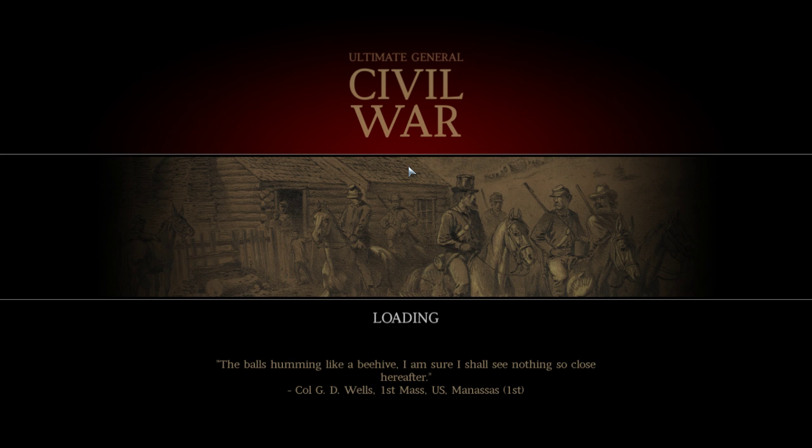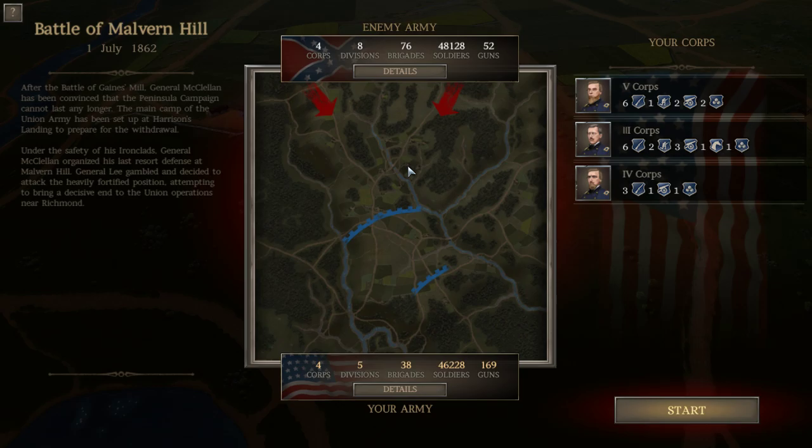We'll be playing with the Union, so we need to defend Malvern Hill from the Confederacy. This is a pretty trying time for the Union after the Battle of Gaines Mill. General McClellan has been convinced that the Peninsula Campaign cannot last any longer. The main camp has been set up at Harrison's Landing for the withdrawal under the safety of the ironclads. McClellan organized his last resort defense at Malvern Hill, and General Lee gambled and decided to attack the heavily fortified position.